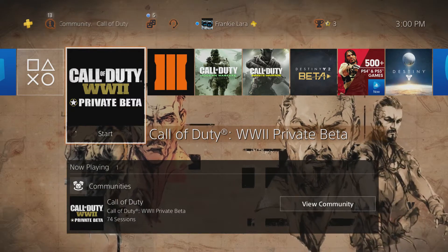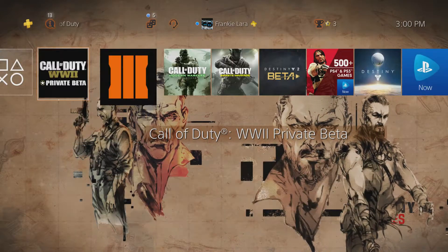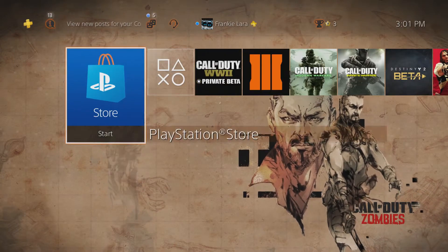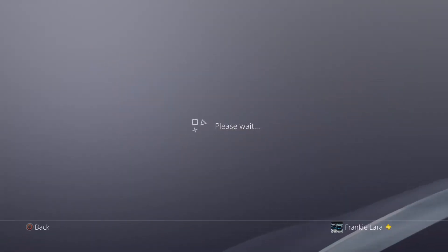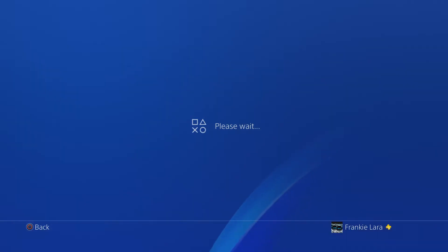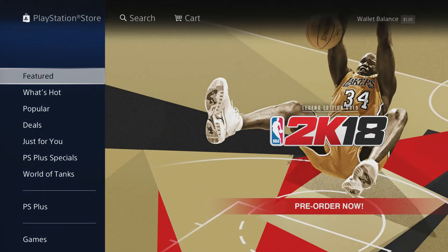Hey, what's going on everybody, it is your boyfriend here bringing you a brand new video. Today I'm going to show you how to preload your Destiny 2 game — your digital version or your digital deluxe edition. From the PlayStation Store, you're going to go ahead and hit the PlayStation Store icon and scroll all the way to the bottom until you see Redeem Codes.